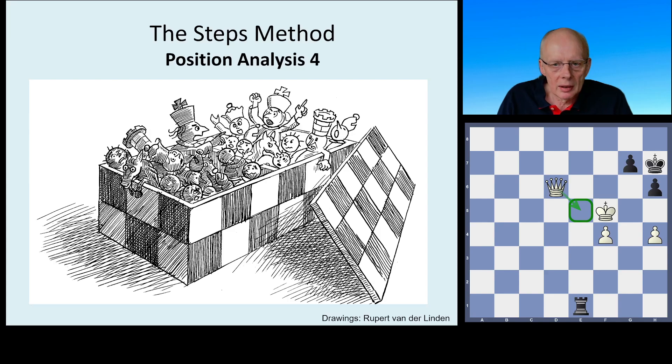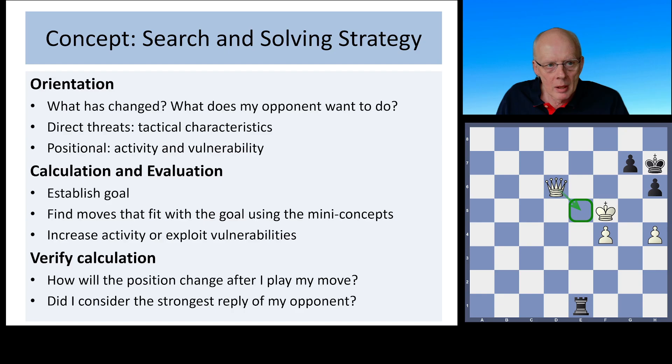Pawn endings are really important — not only because you encounter them a lot when you are in the rating range between 1000 and 1500, but also for knowing whether you can exchange into a pawn ending and assess whether that pawn ending is winning, losing, or a draw. The general framework for position analysis is: orientation, calculation, evaluation, and then verifying the calculation.